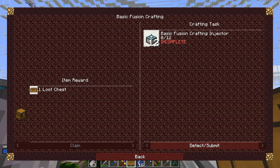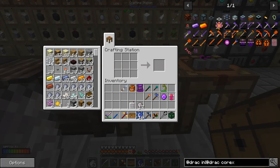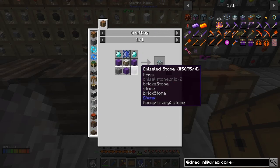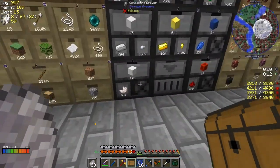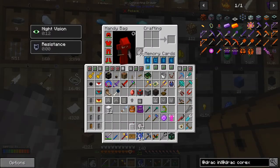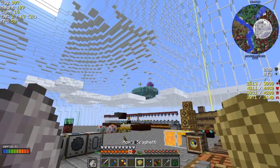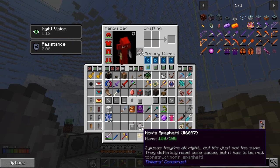So the next quest is 'basic fusion crafting' — we need to make 12 fusion crafting injectors. Let's look at the recipe: we need some draconian blocks, draconic cores, two diamonds, chisel stone — just chisel stone — and a block of iron. So we need 12 of those. That's 12, good. Let me also open up this loot chest — we got a 'Mum's Spaghetti' rare item, which is a Tinker's Construct thing. Funny one.